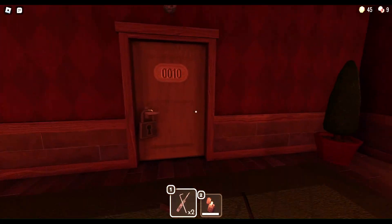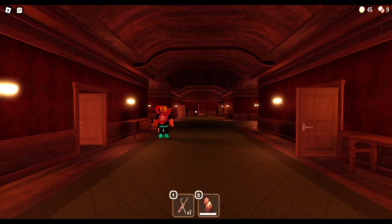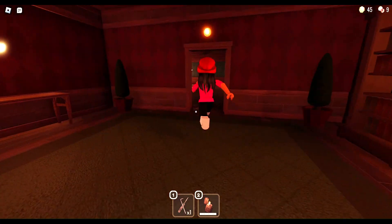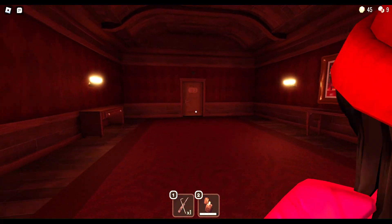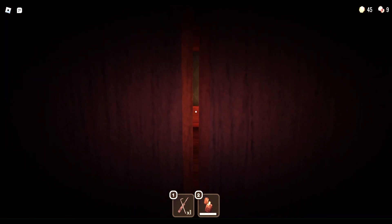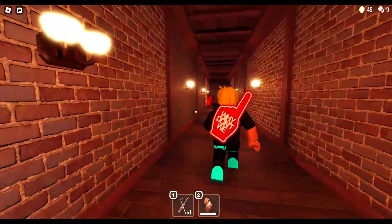It seems none of us found the key, so I'll just use my lockpick — I didn't want to do that. Those people don't realize I already unlocked it. Getting that same exact room twice in a row! The lights just flickered, which means I have to hide — Rush is coming!